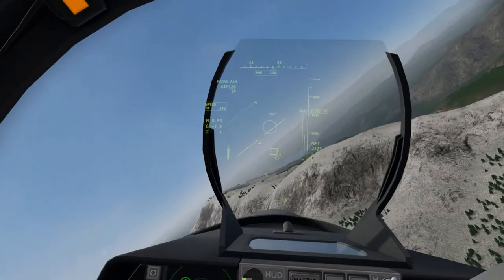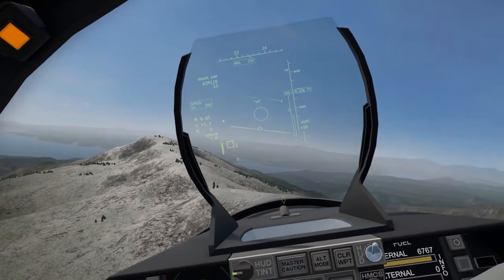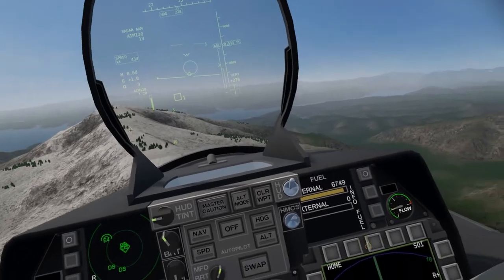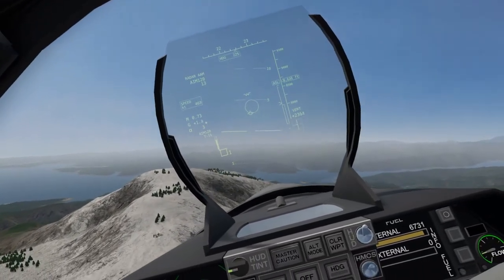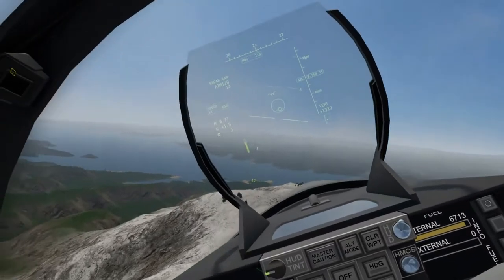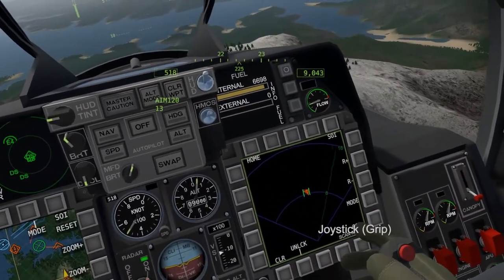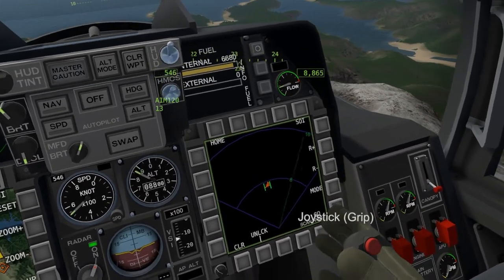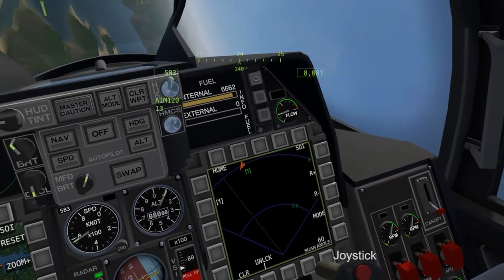I can go ahead and fire now. My missile is on semi-active mode right now. I need to stay where my beam is locked onto the sky until it goes pitbull. Once it goes pitbull, then I can take my lock off. It looks like I might have destroyed him.